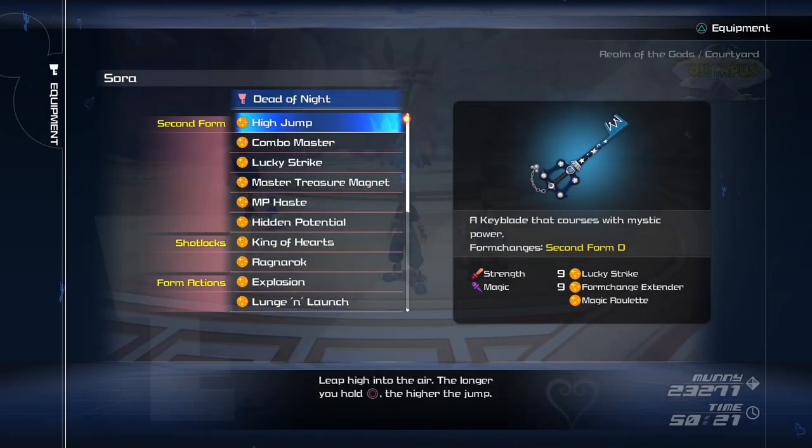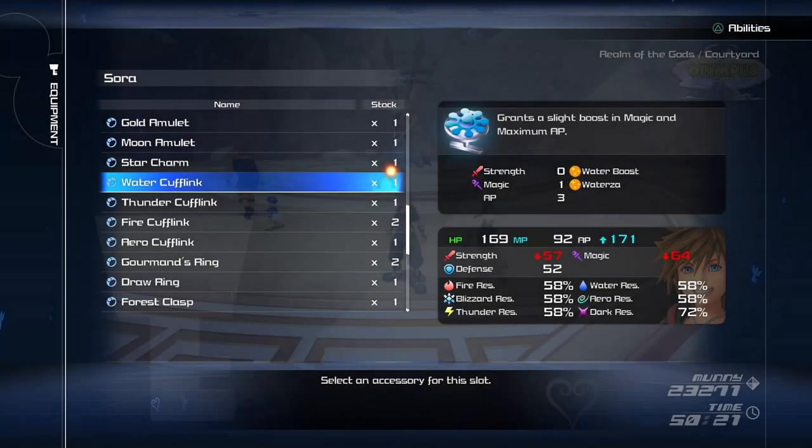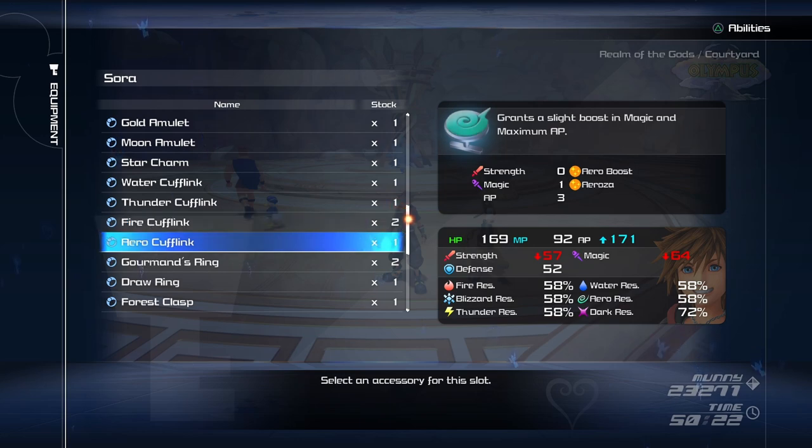One more thing — the Dead of Night Keyblade, which you obtain at the start of the game if you own the Steam copy, has one of the best abilities. Not only does it have Lucky Lucky to increase enemy drop rates, but also a magic-related ability, meaning you can get grand magic commands for each element without even using them. If you have this Keyblade, you don't have to equip rings to get the upgraded versions of the spells. However, you can still get the rings for the extra elemental boost if you desire.